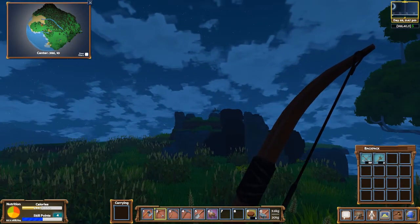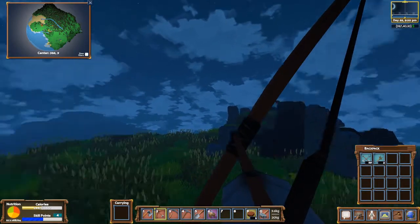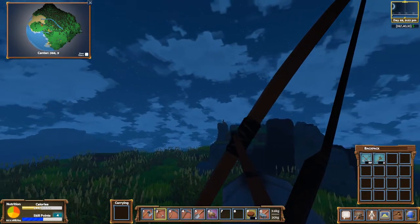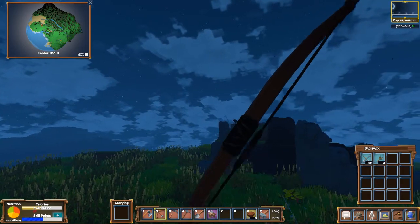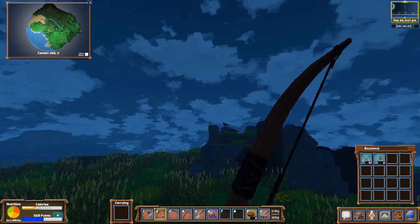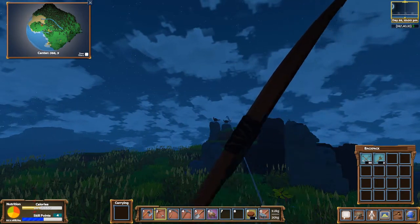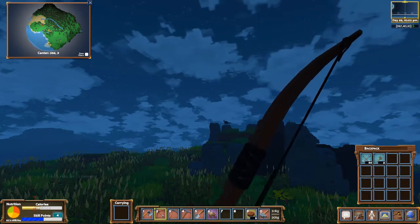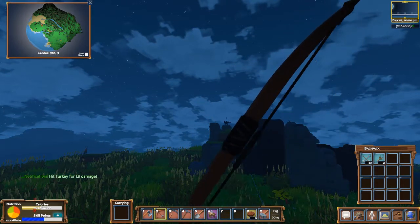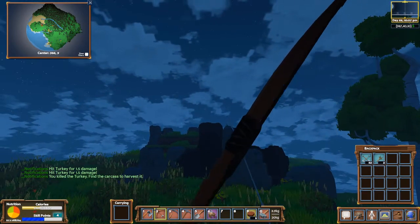There's something about these animals - they like hanging out at high places. They're all just jumping around like they're crazy. Got him - no, I didn't. He's not moving. Freaking rabbit! Let me see if I can catch it in the head. I hit the turkey! I was aiming for the rabbit and hit the turkey. They're just kind of chilling up there.